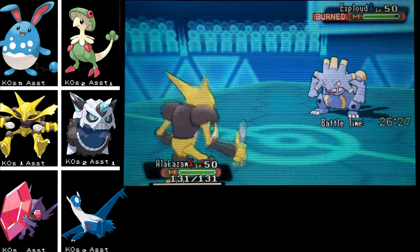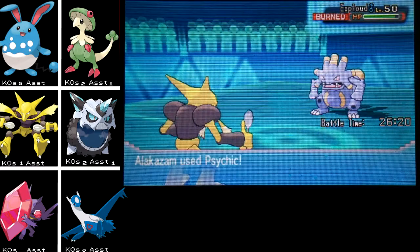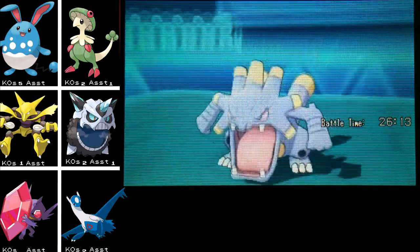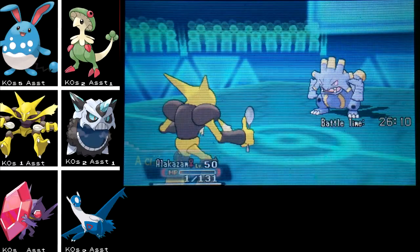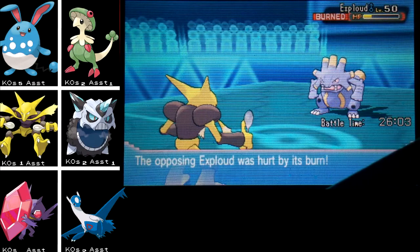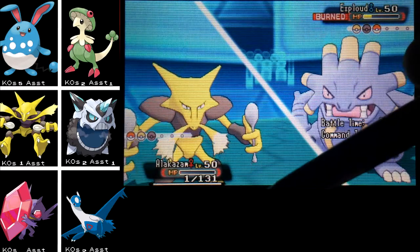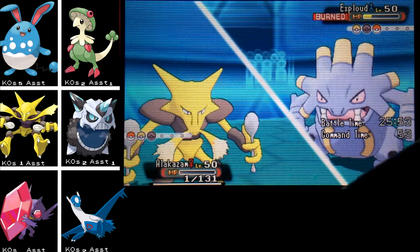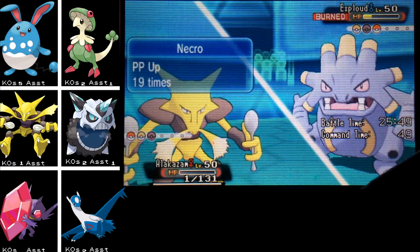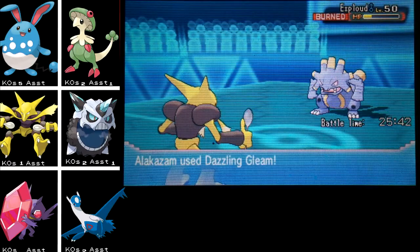He gets burned — here comes Boomburst. How much damage will it do? I'm not especially defensive... nope, not even close to living that. But I get the residual damage from the burn and I get to live two hits from Exploud because of Alakazam's Focus Sash. So I get off two Psychic-type attacks. I wonder who his last Pokemon is because that'll really decide this one. Here's the next Boomburst taking me down to my sash... wow, he got a crit and killed Alakazam. Now I finish him off.